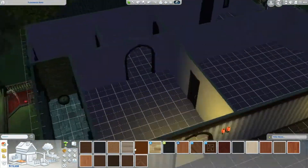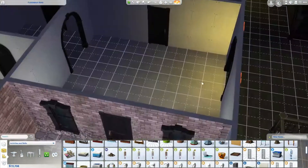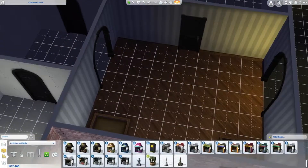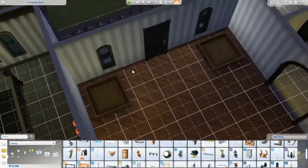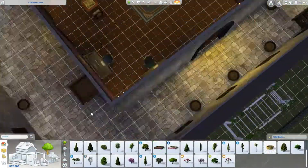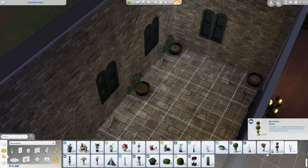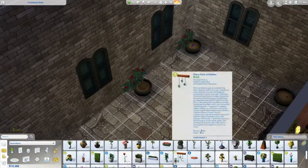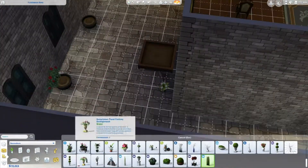Eventually the striped hallway right there became a little puppet theater, and I thought about making this front room up here a type of greenhouse, but eventually it became a kids playroom. I added more plants downstairs so everything worked out — you already had a greenhouse of sorts anyway in here.